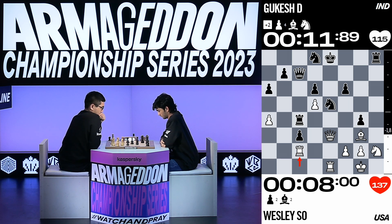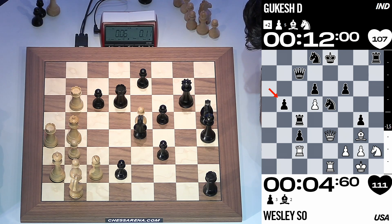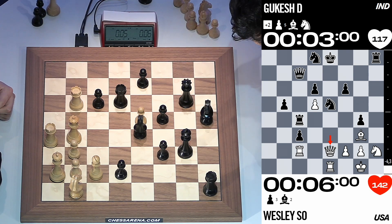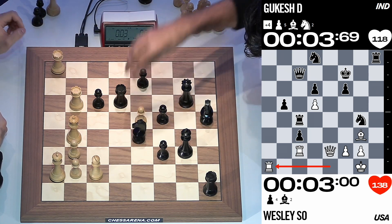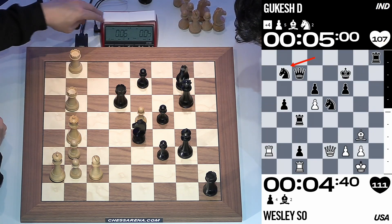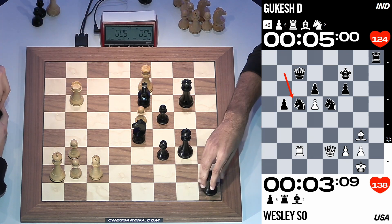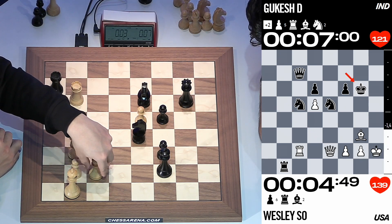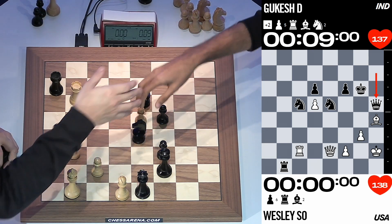Wesley is down to eight seconds. Gukash runs his pawns down the left side of the board — they look unstoppable. Wesley decides to throw in a move, but I think he's blundered and lost a piece. Gukash now has a piece up, but anything can happen with so little time on the clock. Gukash has the extra knight, but whose king is in more danger? Wesley is moving his pieces to attack the black king — and then, did he lose on time? Yes, I think he lost on time.